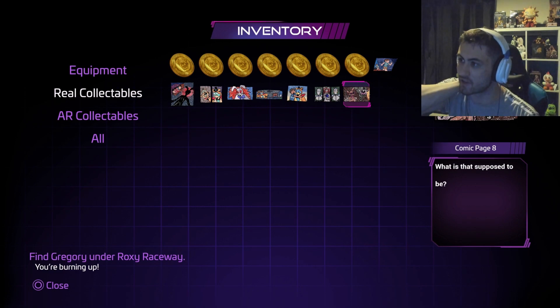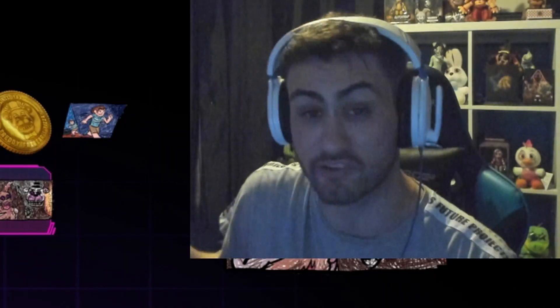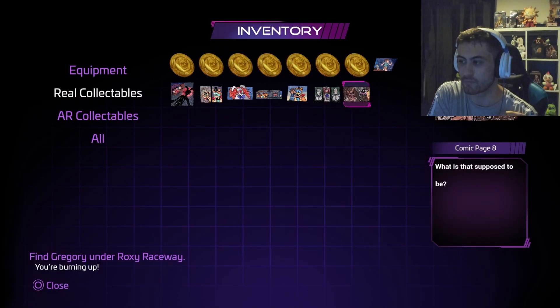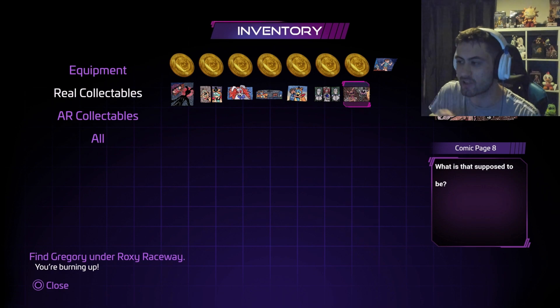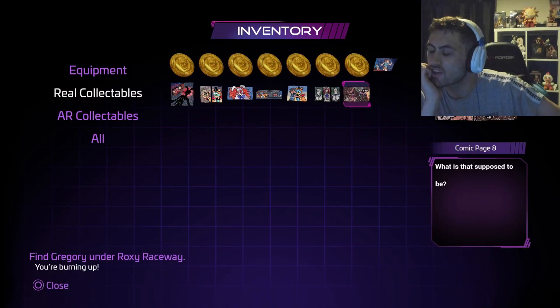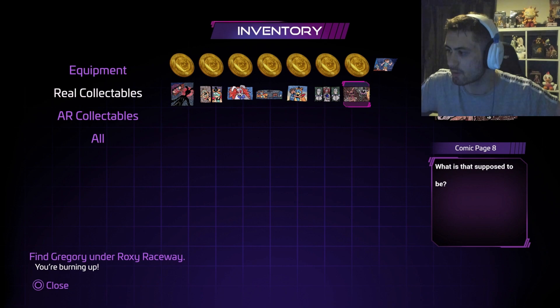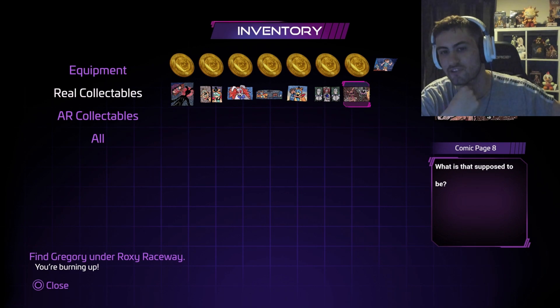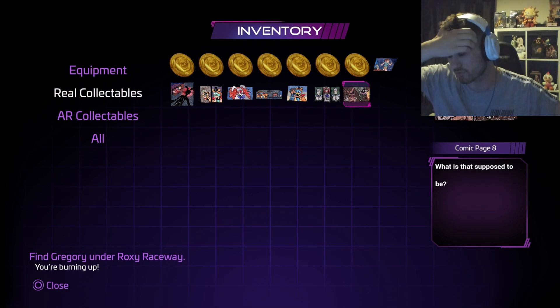I'd be very shocked if someone got the scooper ending on first try. It's definitely a happier ending — I'm sure Cassie will get out, Gregory will help, and she'll get saved. We're going to have to wait and see which one is canon. If there's a Security Breach 2 or maybe Help Wanted 2 we'll find out. Also, if this never happened, how does Gregory know what Burn Trap and the Blob look like? They must exist. Vanessa told Gregory about the Mimic — she knew about that.